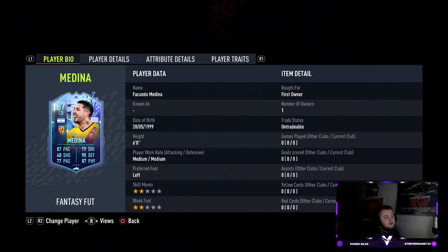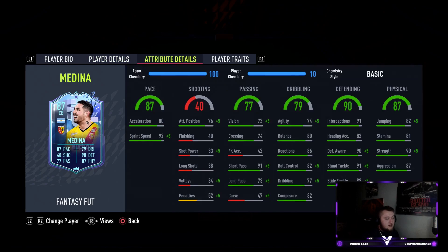Lens will probably get a few upgrades for this card — Medina plays for Lens so he's likely to get the appearance upgrade. Not sure about the clean sheet upgrade, but Lens have had a few very good players this year with Klaus and Fofana performing really well in real life. Fofana has been touted for a move.